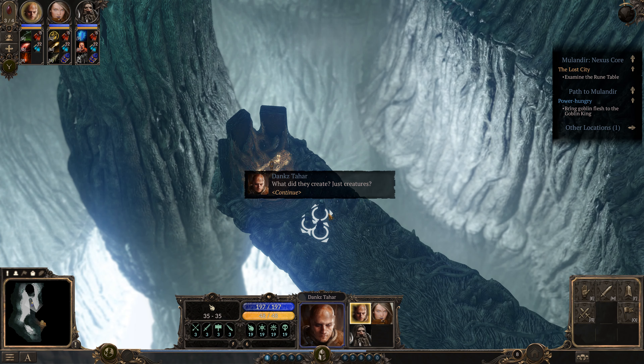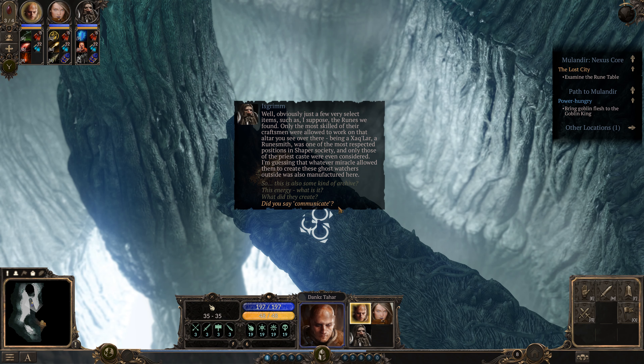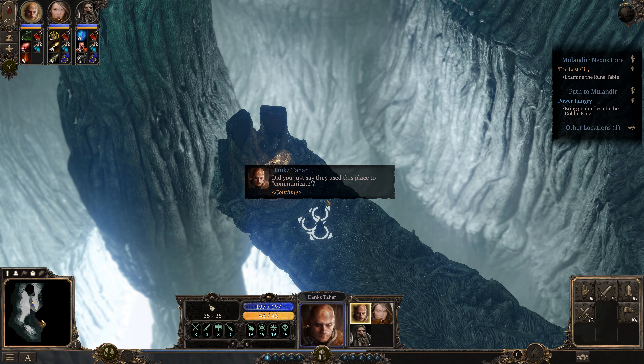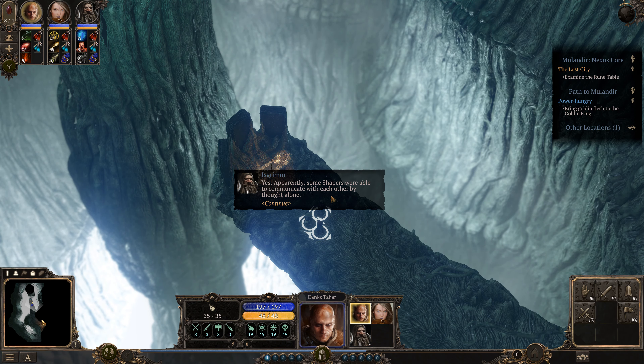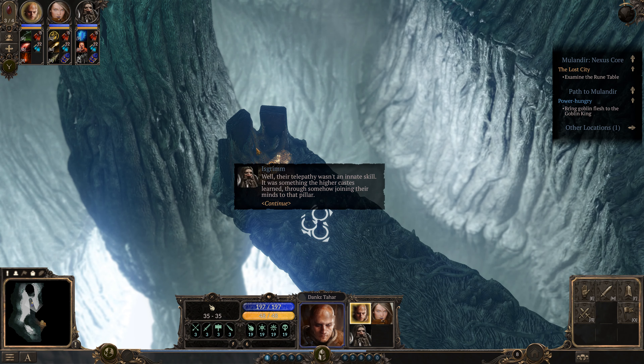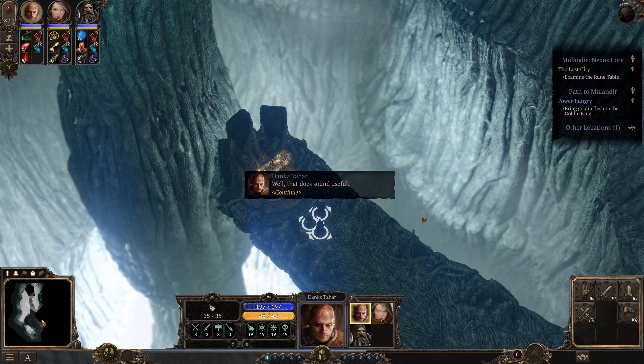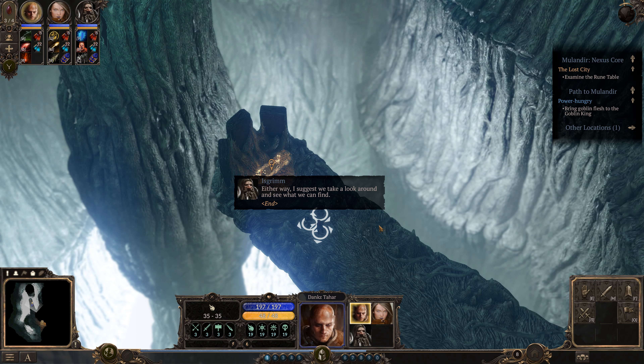What did they create? Just creatures? Obviously just a few very select items, such as the runes we found. Only the most skilled craftsmen were allowed to work on that altar. Being Zaklar, a runesmith, was one of the most respected positions in Shaper society, and only those of the priest's caste were even considered. Whatever miracle allowed them to create those ghost watchers outside was also manufactured here. Did you just say they used this place to communicate? Some Shapers were able to communicate with each other by thought alone — their telepathy wasn't an innate skill, but something the higher castes learned through somehow joining their minds to that pillar. They were connected. Yeah, that sounds definitely useful. I suggest we take a look around and see what we can find.